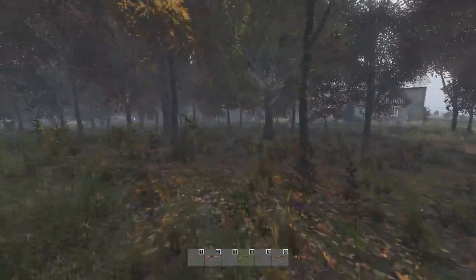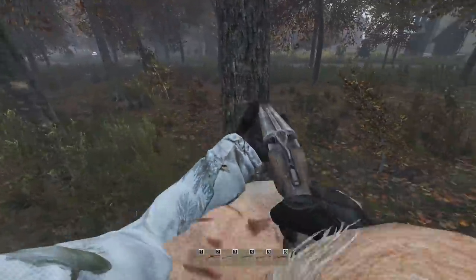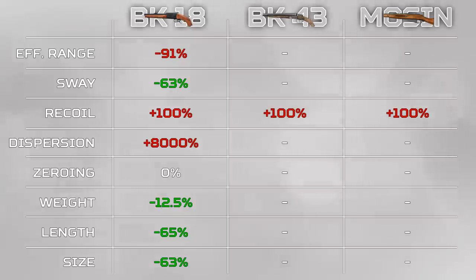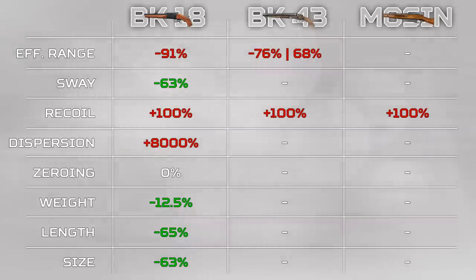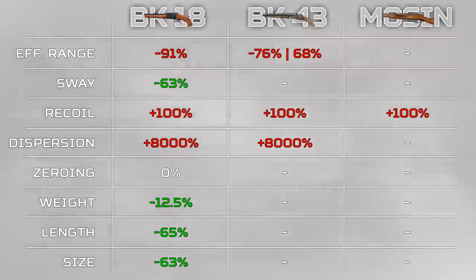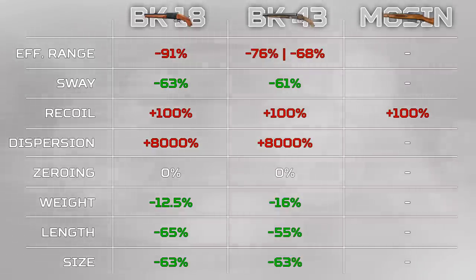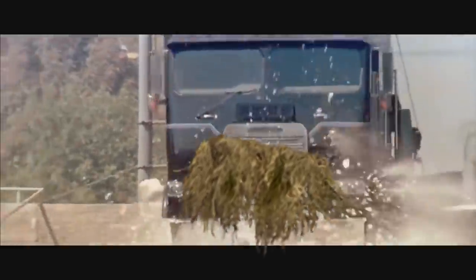Moving on to the BK-43, or the double-barrel shotgun — it was greatly improved in patch 1.09, and I wouldn't be surprised if a lot of you watching now have this weapon as a favourite. Sawing it off has the same effect on dispersion as it does with the BK-18: a reduction of 76% for buckshot and 68% for slugs, even though the difference in dispersion is the same at 80 times. Recoil is again twice the amount when sawed off, and the sway reduction is roughly the same at 61%. The other beneficial stats are similar to the BK-18, but the sawed-off version of the double-barrel gets to keep the Ghillie Gunwrap — not that it's any good, because it weighs more than a truck.